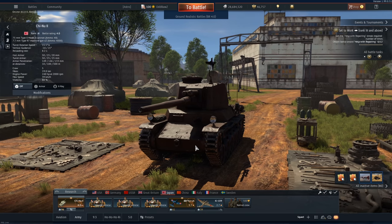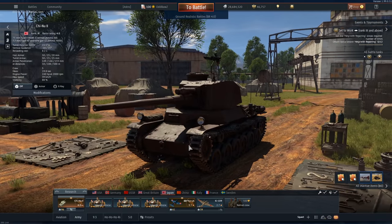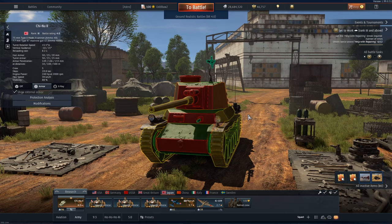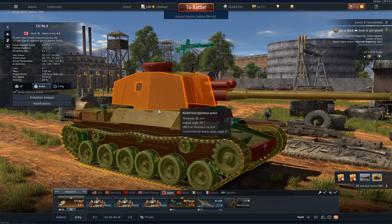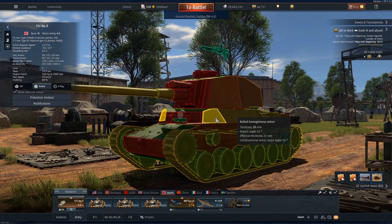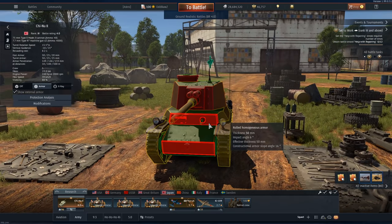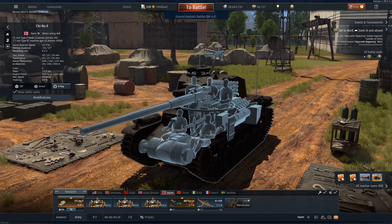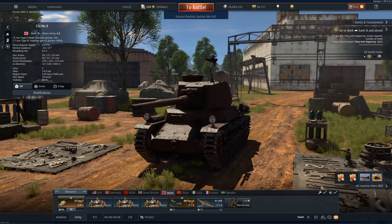Just to reinforce how good this gun is, it's still used on the 4.7 and 5.0 variants. Check out the Chi-To here — I've got 8 deaths to 54 kills, which is an insane kill-death ratio for a tank sitting at 4.7 BR. This thing does roughly the same damage as the 76mm Sherman, but the flatter firing trajectory makes it easier to aim and hit weak spots. Armor-wise, not much to speak of — 50mm plates around the front, but only 20mm on the hull side and 25mm on the turret side. You really can't angle this thing. With an 8-second reload and a very cramped turret, it isn't the best at brawling, but it can do it.